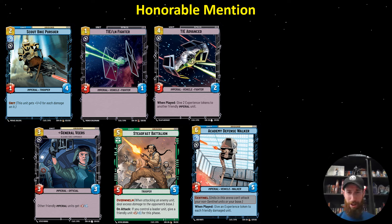I did want to include a few honorable mentions. Certainly if you're on a budget you can include some of these, and we'll talk through some of the decks where they're a little more interesting. The Scout Bike Pursuer, Steadfast Battalion, and Academy Defense Walker all make a lot of sense in Krennic because you've got more damaged units and the Steadfast Battalion helps since Krennic comes out a little earlier. The TIE LN, TIE Advanced, and Veers I think are all a little more fun in Tarkin, where you're trying to build massive units and playing below curve can be good because he can help smooth it out.